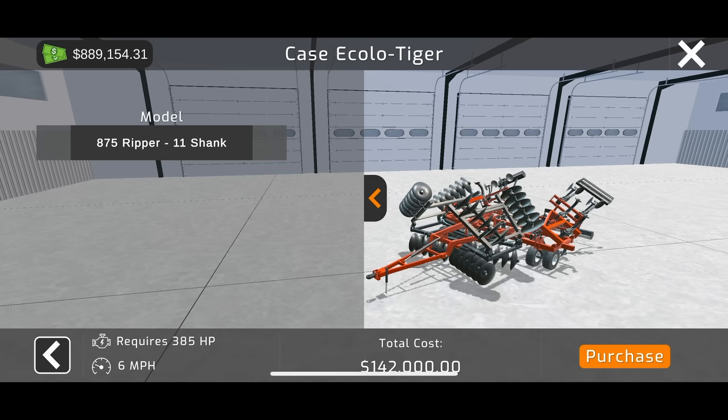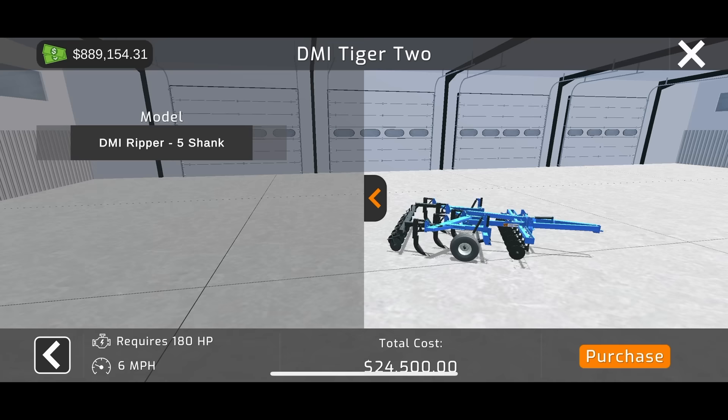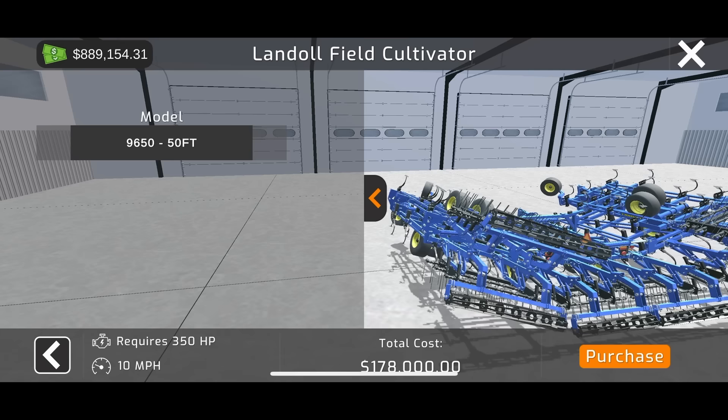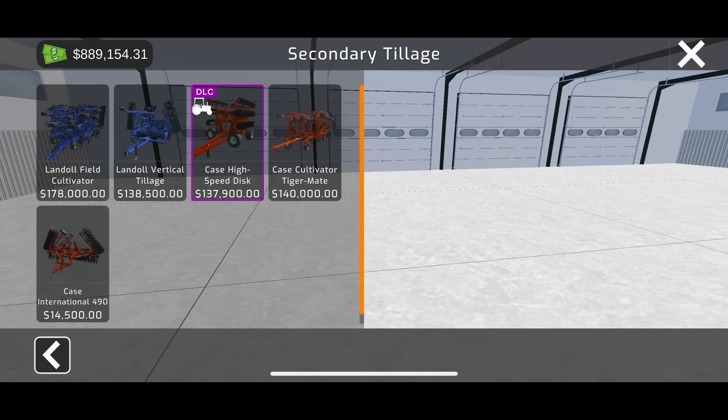There's a Case 875, which is a heck of a ripper at 11 shank — a little smaller. And then the old DMI five-shank ripper — this is probably what I could have in real life because my tractor could not handle the bigger ones. For secondary tillage, there's a 50-foot 9650, a vertical till, a high-speed disc, a field cultivator, and an old Case International IH 490 disc.